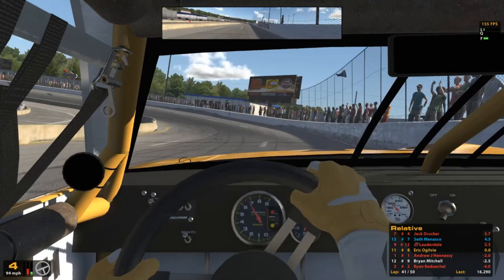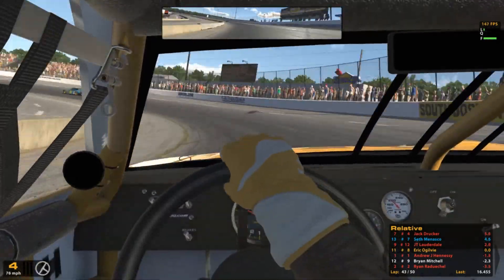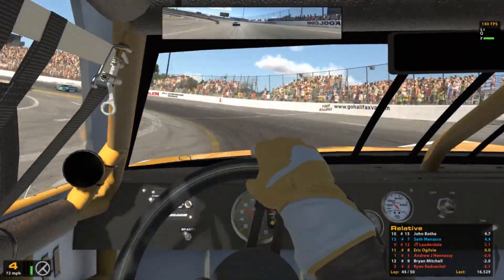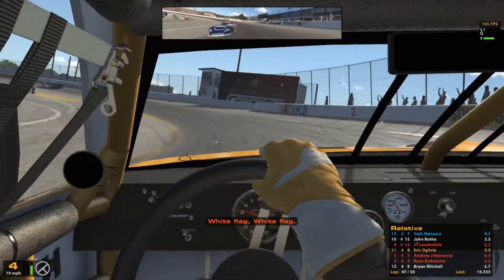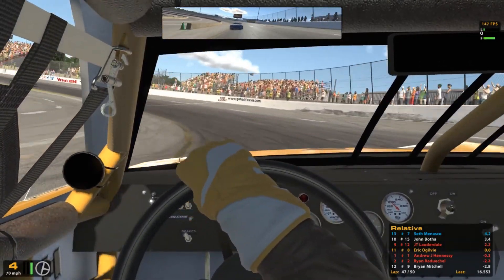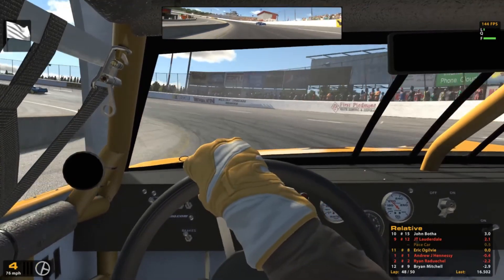As the laps started to wind down, I could see the leader was getting closer and closer, but he had a pretty big gap to second place. I noticed the gap to 10th place was closing, so I really did not want to let the leader by. I wanted an opportunity to maybe get that 10th place — if he passes me, puts me another lap down, then I can't catch up. So I kind of blocked him. If he was in a tight battle I would have gotten out of his way, but in this case I had to look out for myself.